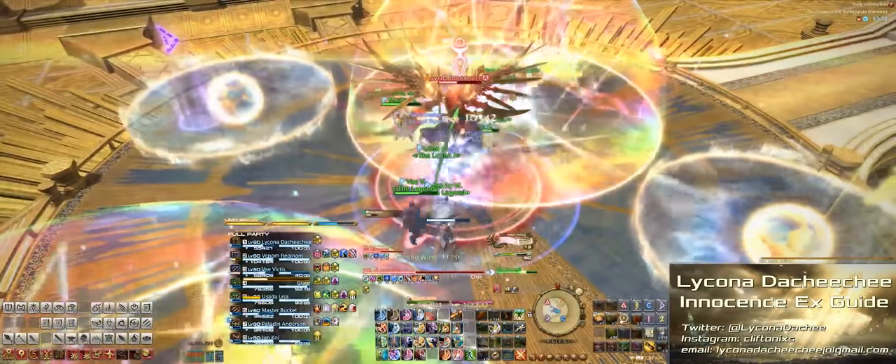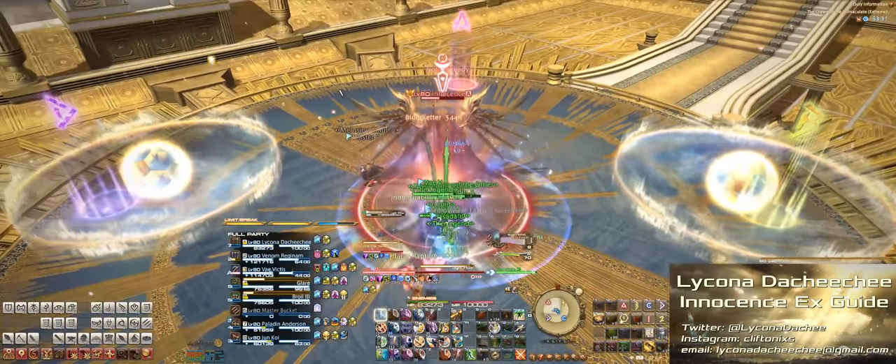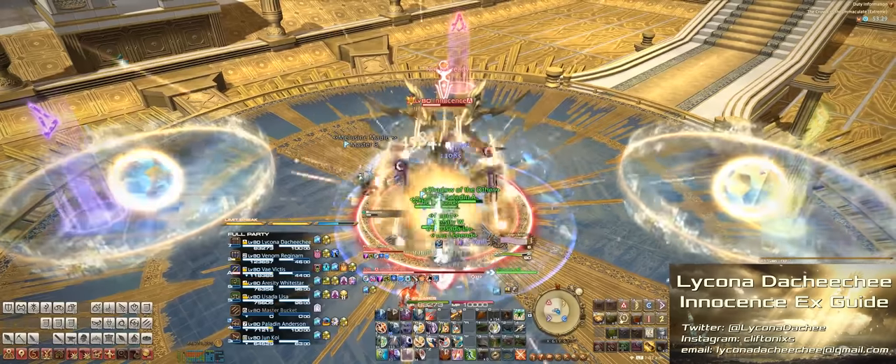Next up we'll get the party stack line AoE, and you want to angle this away from the white circles at the edges. Basically any AoE mechanic that hits those circles will cause them to explode.